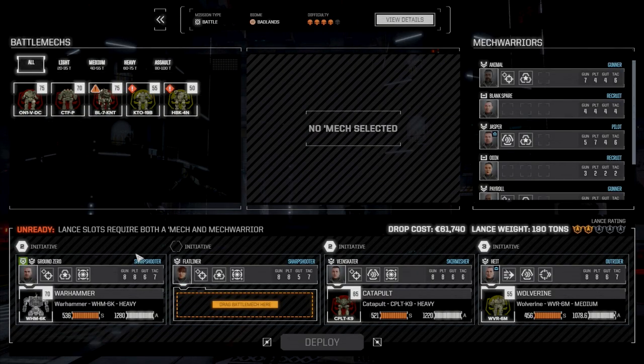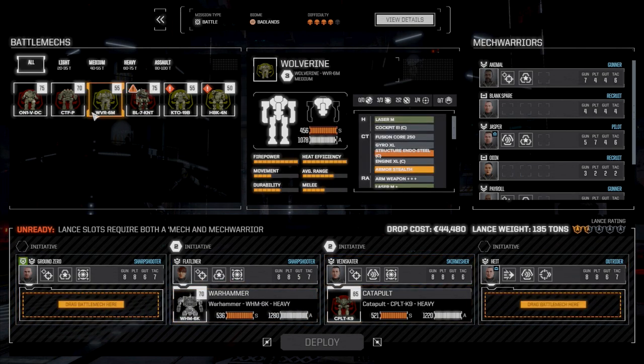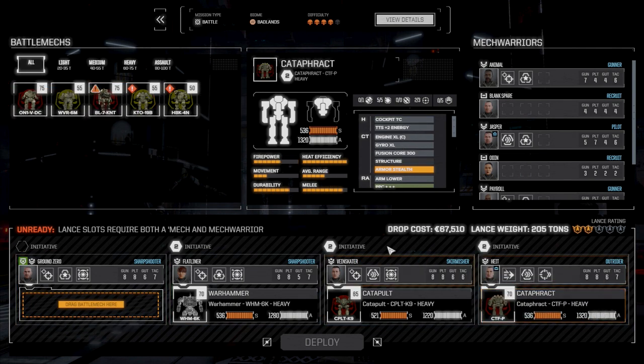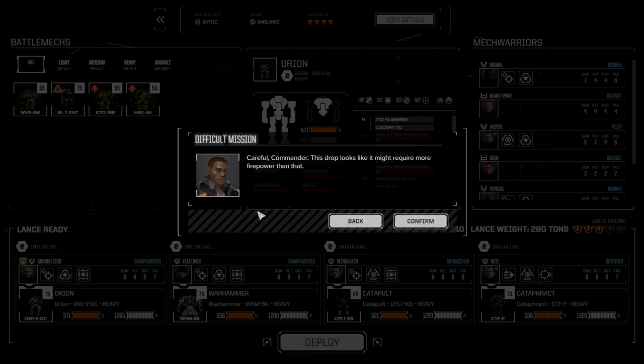The Warhammer is moving to Flatliner, the Catapult stays on VanSkater, the Cataphract moves to Hype, and the Orion is going to the head of the lance with Ground Zero. We're going to deploy — it might require a little more firepower but we're probably going to be fine.